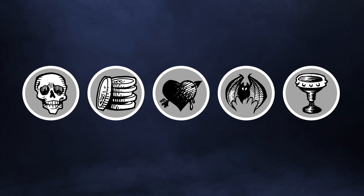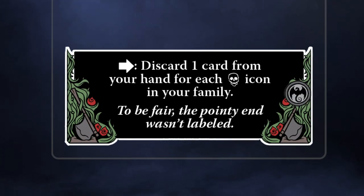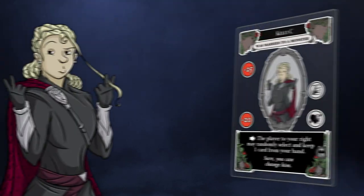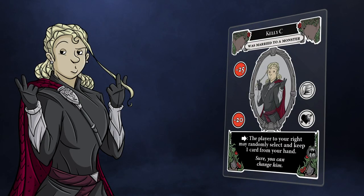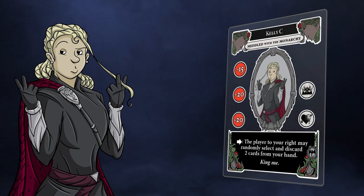Some modifiers also have story icons, which may trigger a special effect in conjunction with other cards or allow certain cards to be played. As Kelly C. declares herself a strong, liberated woman, files for divorce, and starts meddling with the monarchy, for example, she has gained a crown icon.